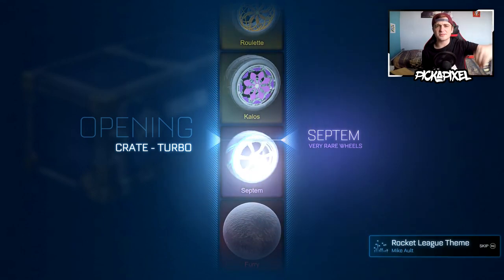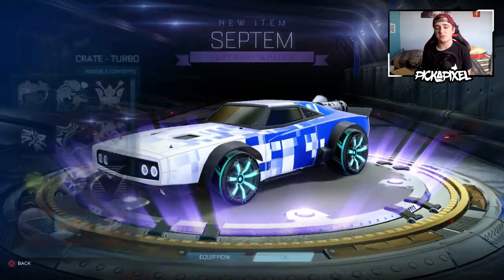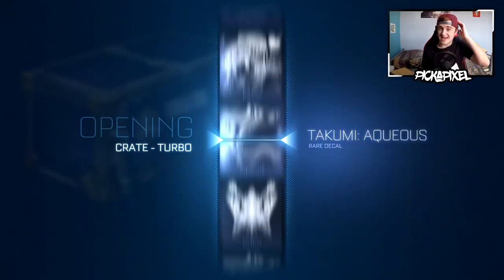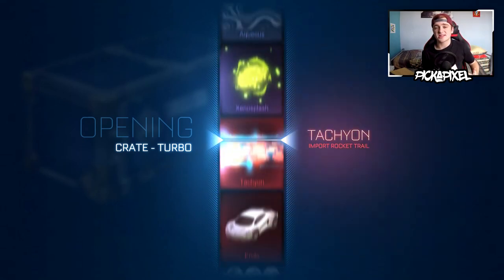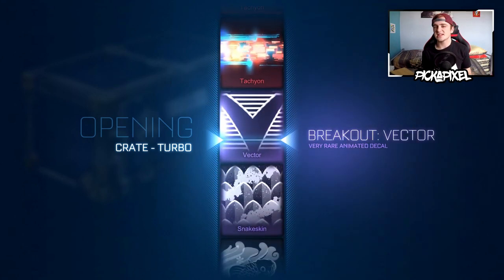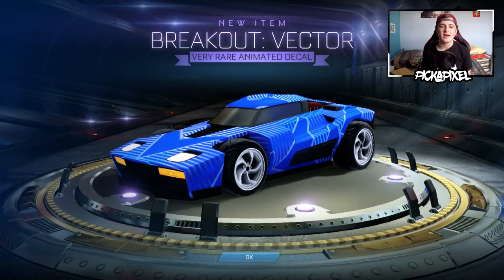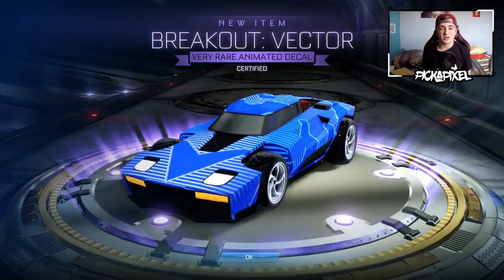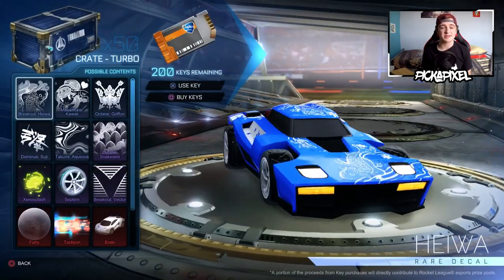We got some Septum wheels — very rares are good because you can trade them up and get painted Endos. I would love a mystery decal in a turbo crate. I'm yet to get one. I did get a mystery decal on Quemzee's stream before my computer died and I was really excited — it was a Labyrinth. A Vector — I'll take that. Vector is one of the nicest-looking very rare decals to grace the game, in my opinion. It looks really clean and nice, kind of like Labyrinth but with a little V in the front.